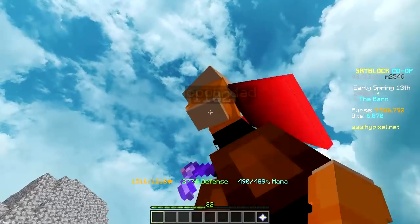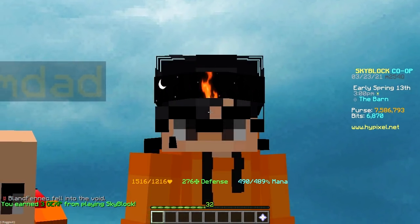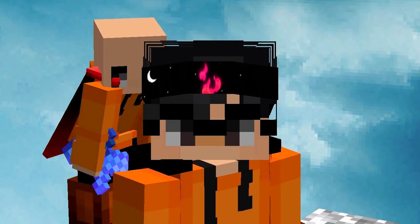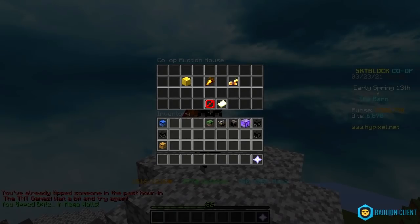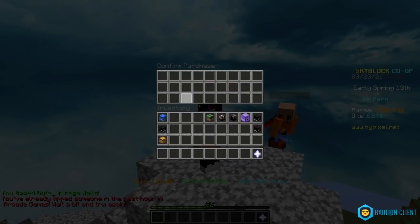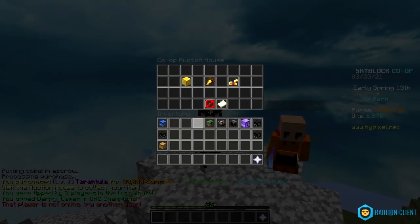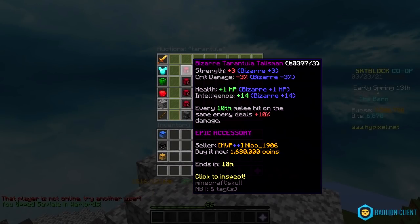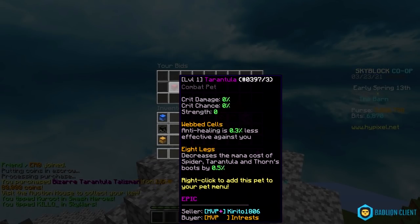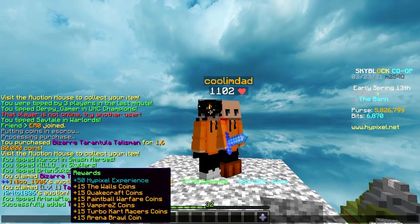Next we have the torrential talisman and I've been wanting to get this for a while, I just kind of forgot. Since I can't craft this thing — it's a drop — I'm just gonna buy it from the auction house. I already looked it up and it costs... yes please. Oh my god that's the pet, not a minion — I'm so smart. Anyways the accessory costs 1.7 mil, so yeah I'll claim it. I don't have a tarantula pet so whatever.